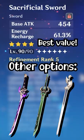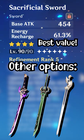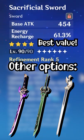Xingqiu's best weapon is the Sacrificial Sword. Having an Energy Recharge stat and a chance to reset the cooldown of his Elemental Skill makes his burst come back super quickly. DPS weapons can also work if you don't have energy problems though.